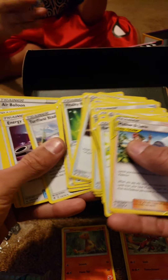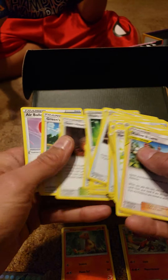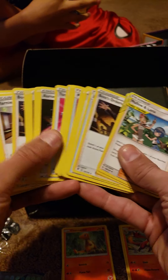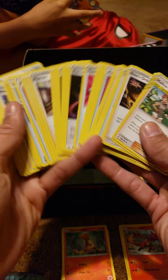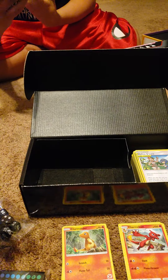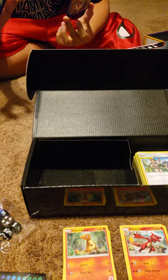Ten out of ten. This side is thinner than this side over here. Different trainer cards - you can build a sick deck. Crazy. This one is a ten PSA and this one is maybe eight or nine.